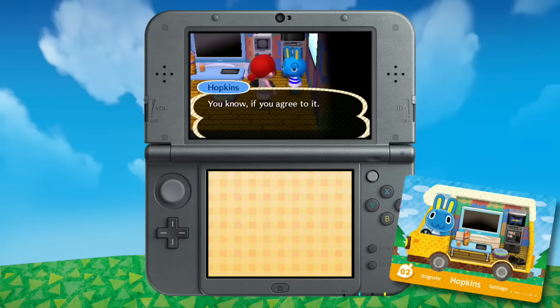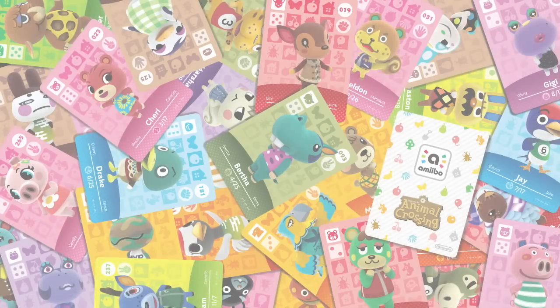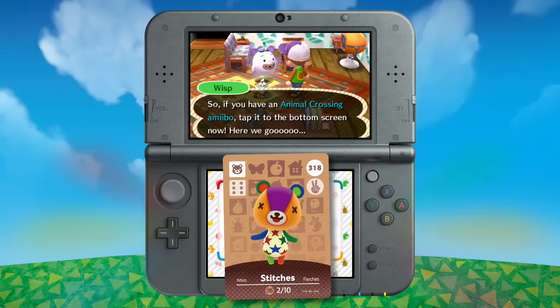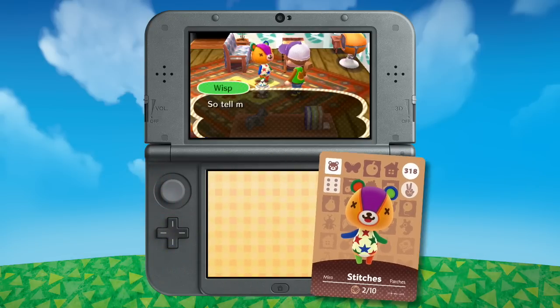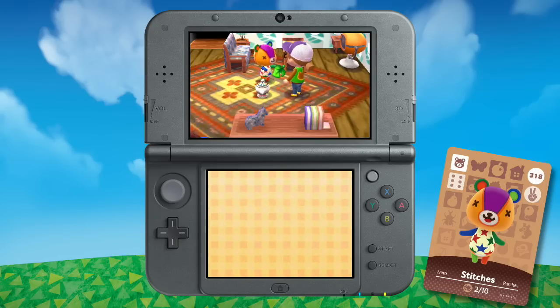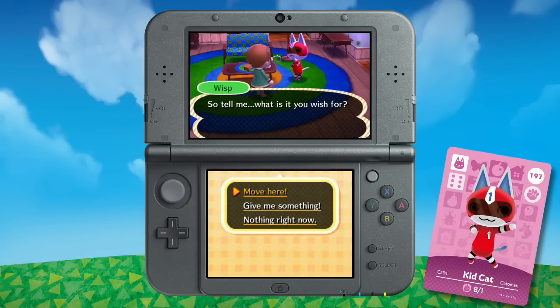You can also invite them to move to your town. The first four series of Animal Crossing Amiibo cards are also compatible. Tap one to transform Wisp into that villager so you can ask them for an item. You can also choose to get Meow coupons instead, and some villagers can even move into your town.